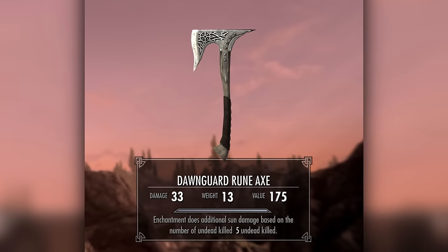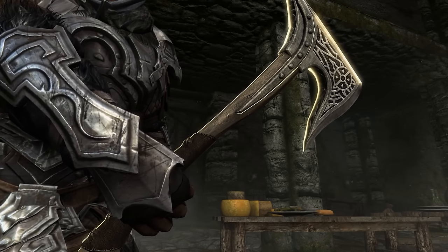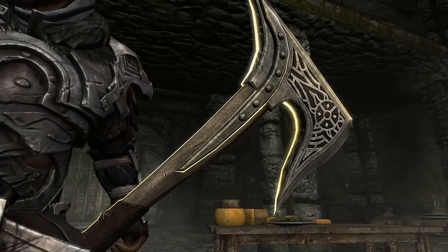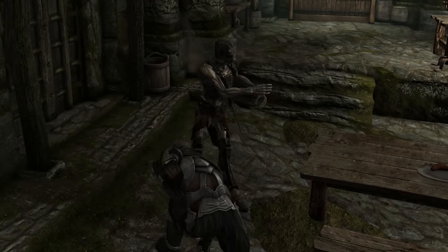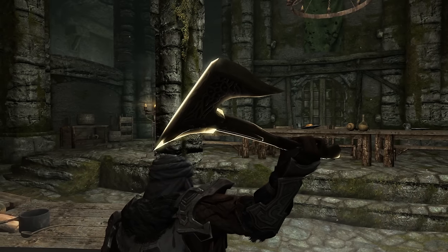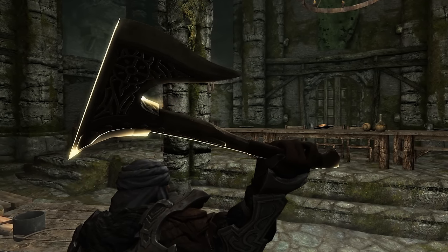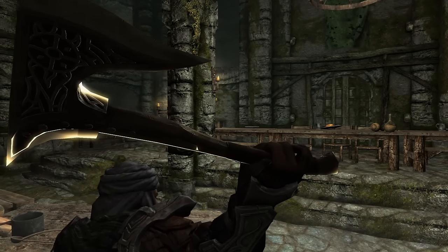Dawnguard Rune Axe. A must-have for any undead slayer, the Dawnguard Rune Axe features a unique sun enchantment that deals bonus damage to undead enemies based on how many of them you've slain, stacking up to a whopping 100 points. Pair it with the Dawnbreaker, and the undead of Skyrim will wish they stayed six feet under.